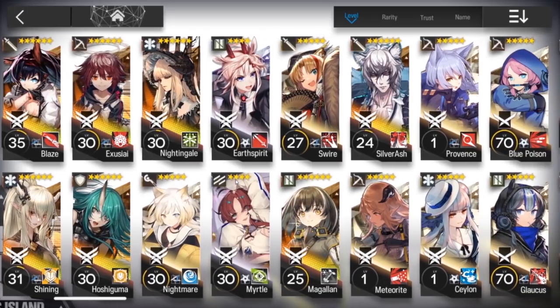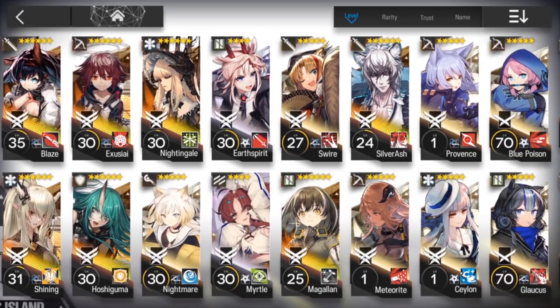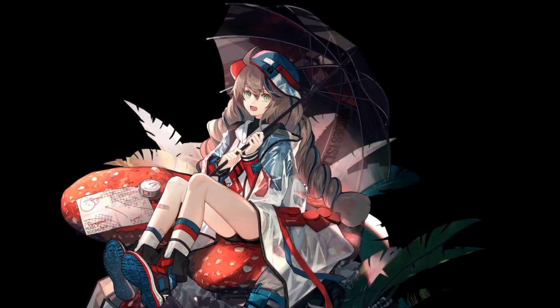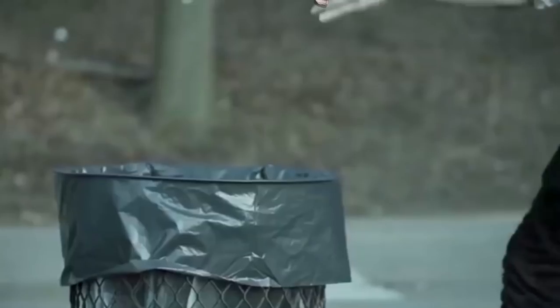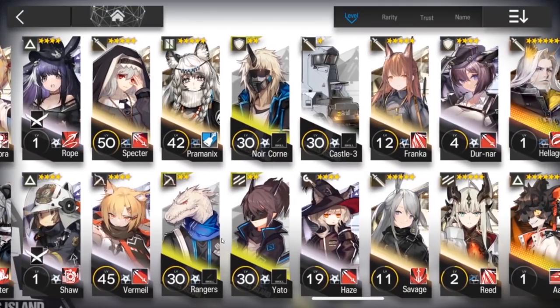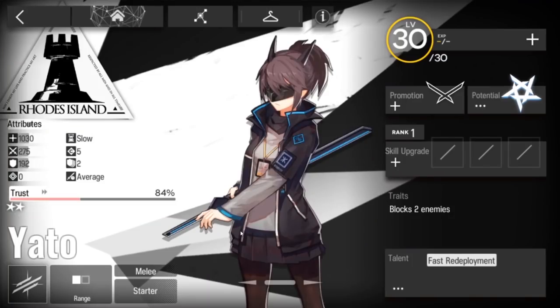Now let's talk vanguards real quick — that's the last important thing you'll need. We already know what kind of defenders you need, so there's no point talking about those. E2 Myrdo — wait a minute. Psych, she's f***ing garbage. So what you actually want to do is E2 Yato and win.